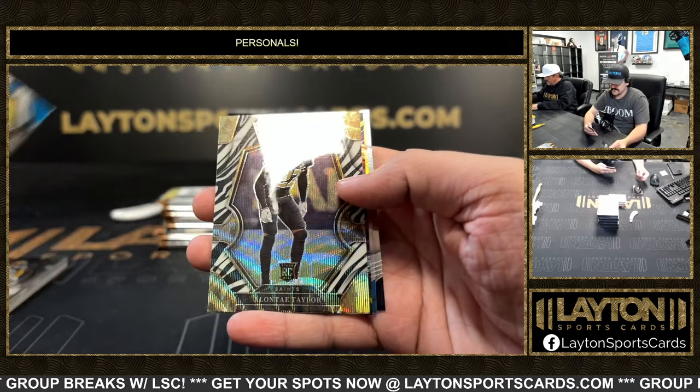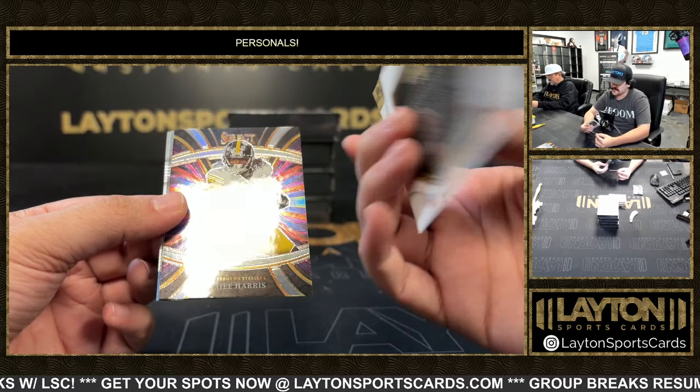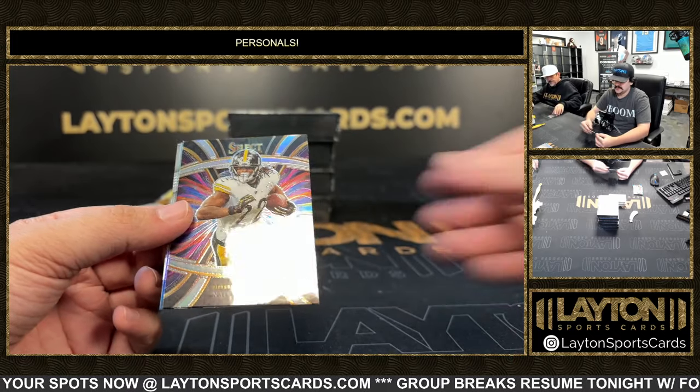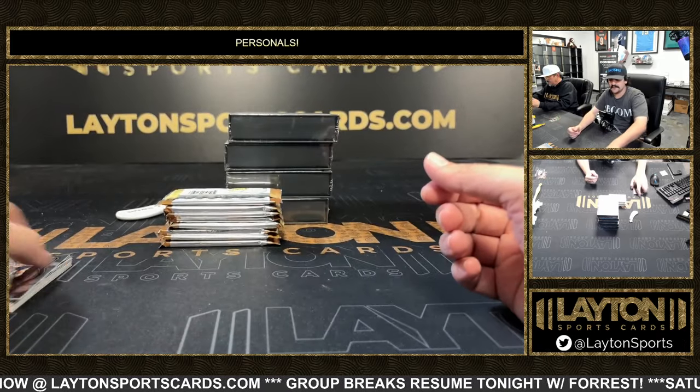We got a zebra and it's gonna be Alontae Taylor on the rookie zebra — nice one there, short print for the Saints. Tough to hit the zebra's, really nice. Nazi Harris on the silver and DeAndre Swift silver, Kyle Phillips.